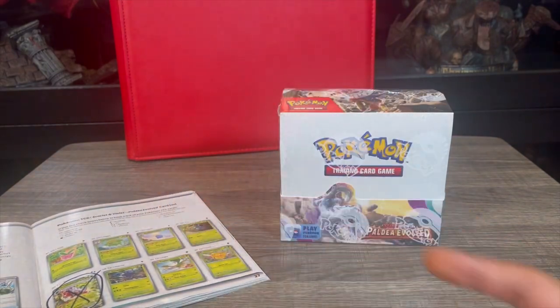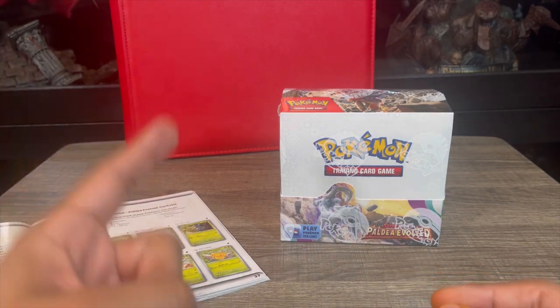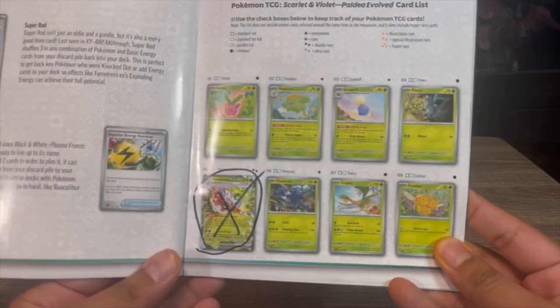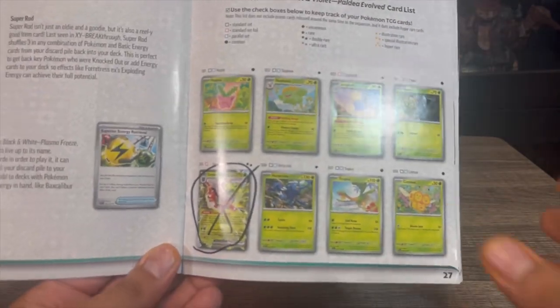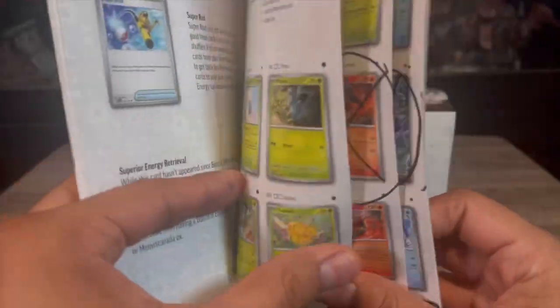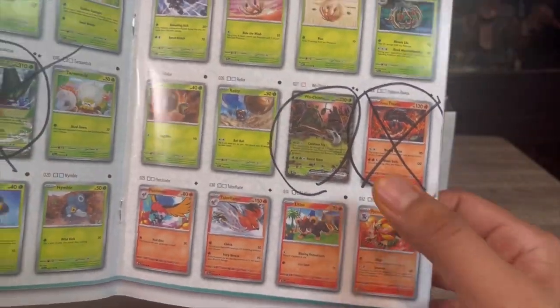The reason I got the booklet is because I want to show you guys which cards I plan to collect and put in my Scarlet and Violet binder. When we're done pulling all our cards I'll show you what my Scarlet and Violet era binder looks like. Everything that has a circle in the booklet is what I plan to collect from this Paldea Evolved set.